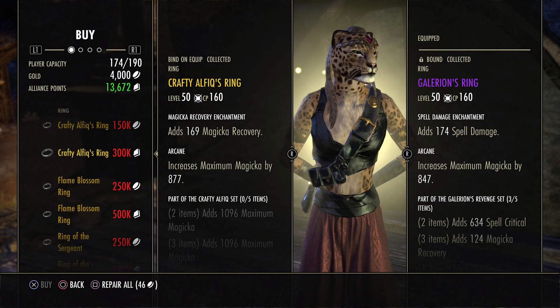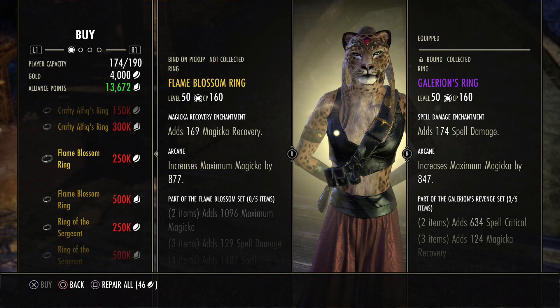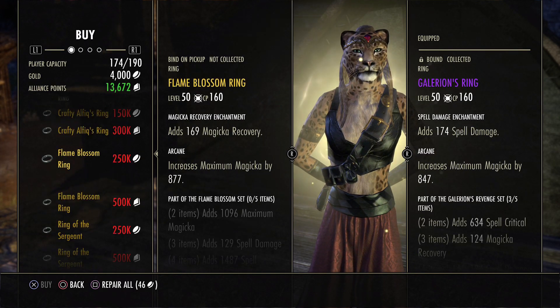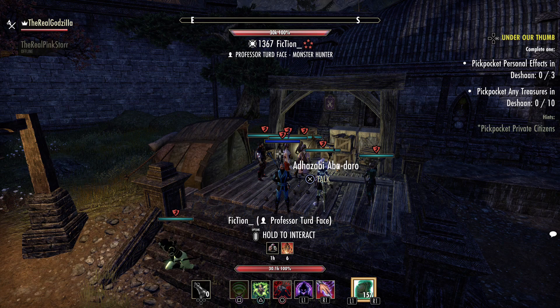Overall, this golden vendor actually isn't too bad. Definitely get the Crafty Alphique rings — these will help on some of your magicka builds and specs, especially for Mag Sorc and stuff like that. I'd also get the Grothar and the Storm Fist. That's what I would personally recommend. I'm pretty happy with the vendor, and that's it — catch you guys in the next one.